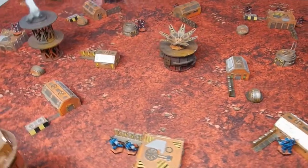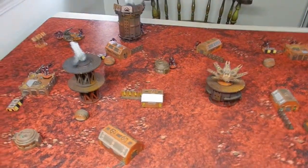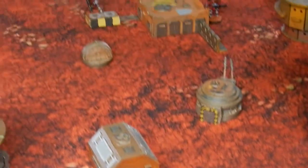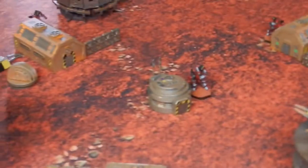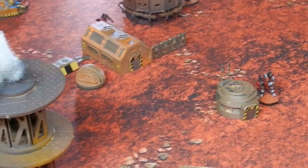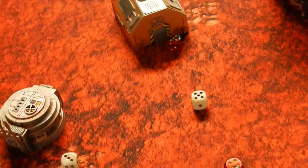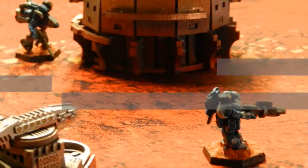The objectives are round generator-looking markers, one for each side — they're worth points at the end of the game. We rolled off to see who goes first, and Nukle gets the first turn.